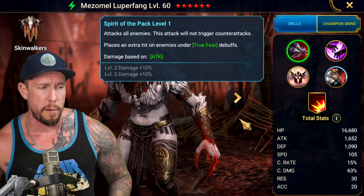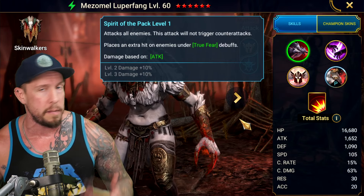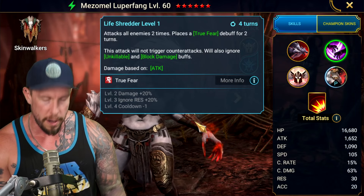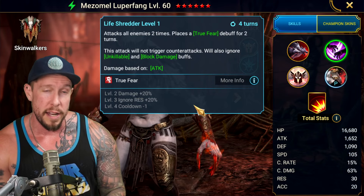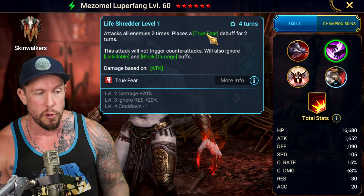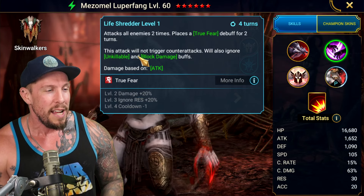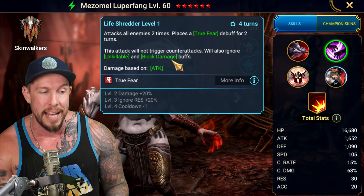She has an AoE on the A1 — Spirit of the Pack — an AoE that does not trigger counterattacks, very useful against Taurus and Marichka for example. Places an extra hit on enemies under True Fear, which she has on her A2 ability. This is an AoE on a three-turn cooldown when booked. Attacks all enemies two times, places a True Fear for two turns. A two-turn True Fear on a three-turn cooldown is really, really good. This attack will not trigger counterattacks, and will also ignore unkillable and block damage buffs.